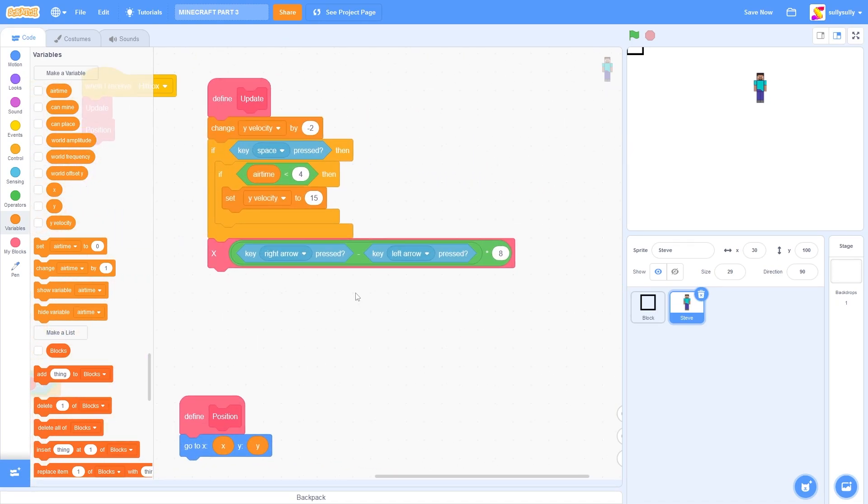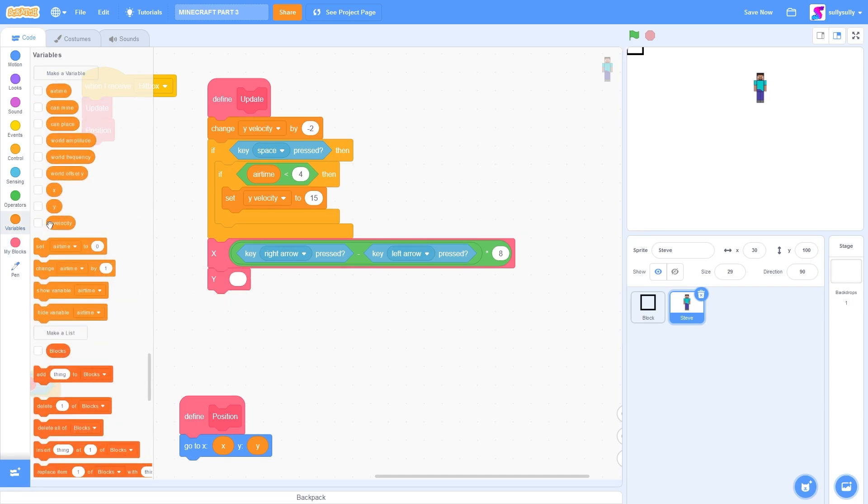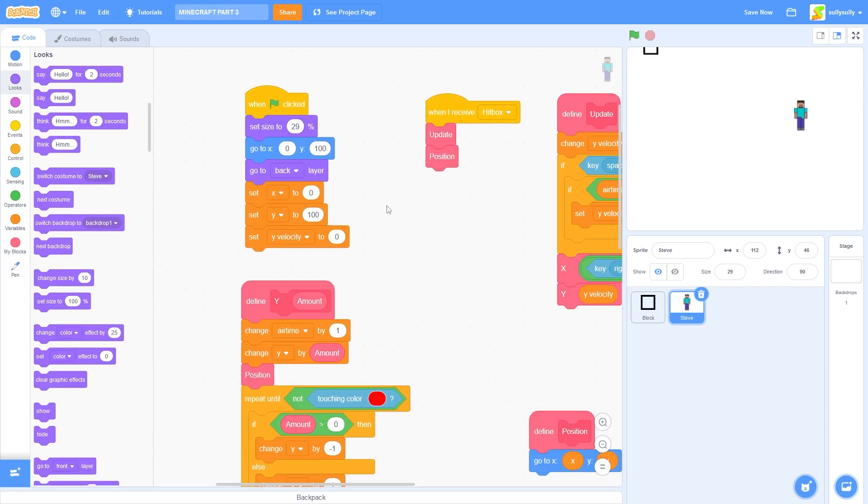In our update block, let's drag out Y. And then I'll go to my variables and drag out Y velocity. Before we press play, we need to make a hitbox for our player.